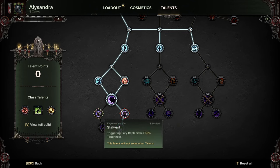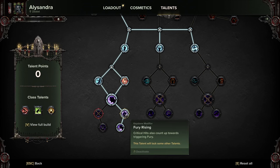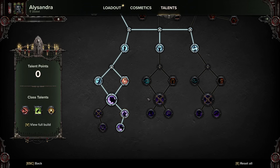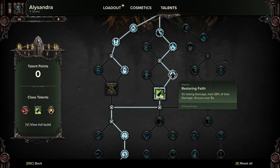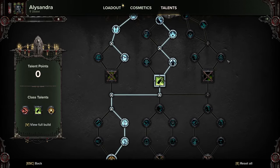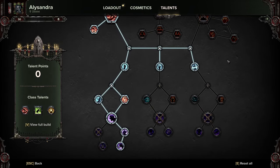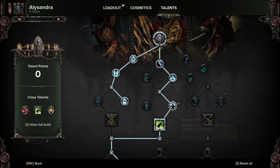If you want to play it a bit more safe you can grab Storm and Infectious Zeal, but I don't think you need to. Let's just have one quick look at the build again so you guys can pause and look at it if you need to. And yeah, that's pretty much what we're going with at the moment.